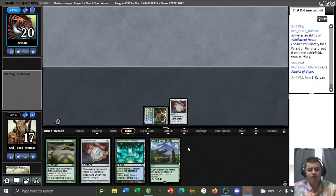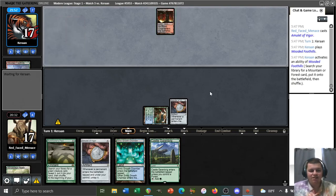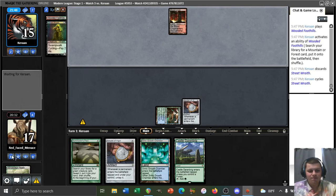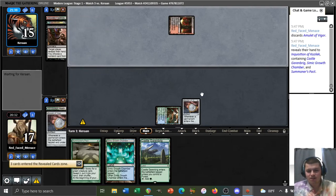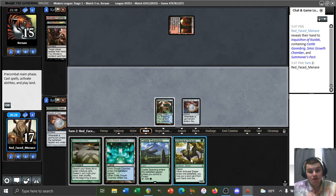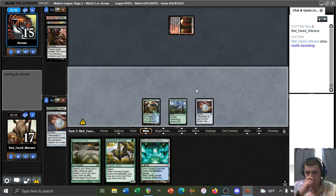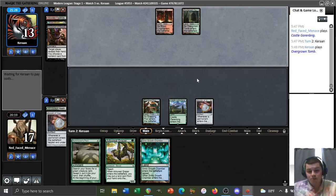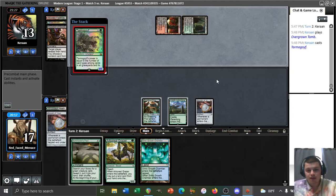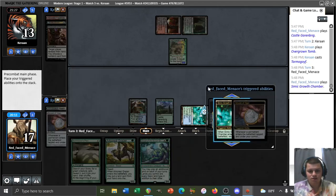Hopefully they just play a Channeler and we top-deck Grazer, Azusa, or Titan — but they fetch, shock, play Channeler, and cycle Street Wraith. They hit our Amulet with Inquisition, which is a little surprising since we also had Grazer. We play the Garen Brig. Next turn we play Growth Chamber, float three, Grazer out Growth Chamber a second time — four mana to activate — so if we hold the Grazer we have Titan next turn, assuming our opponent doesn't cast another discard spell. Or they might just Abrupt Decay the Amulet. Oh wait — we actually have Titan this turn.